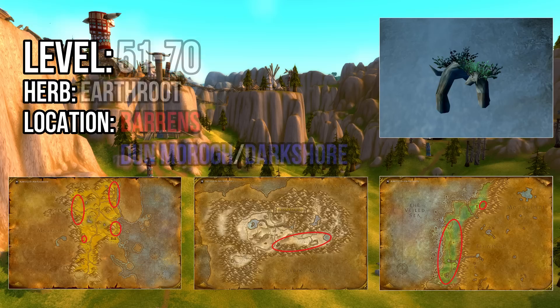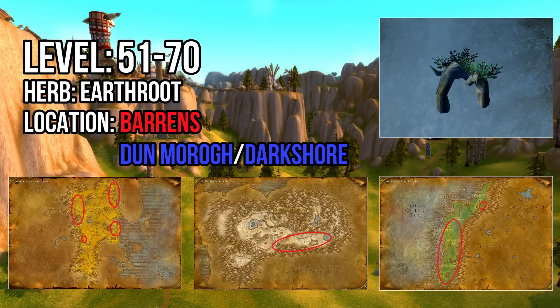Horde players will find Earthroot along the perimeter of the Barrens north of Northwatch Keep. Alliance have it tougher here due to fewer Earthroot spawns in Alliance zones, but the area southwest of Kezan past the quarry should be enough to reach 70. If not, you can visit the southern half of Darkshore to collect the rest.